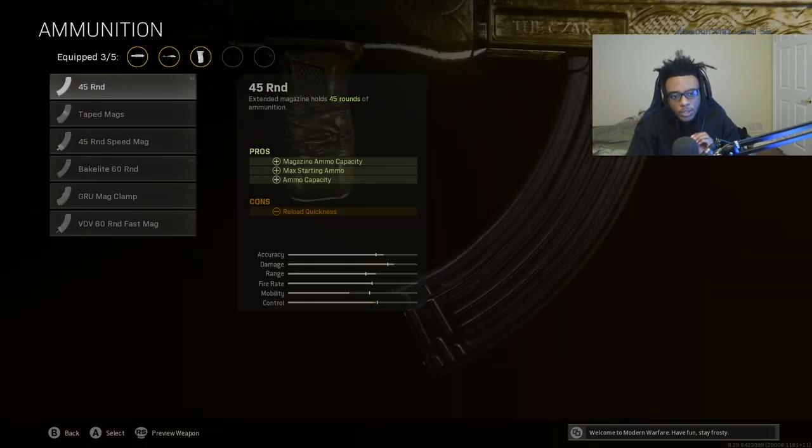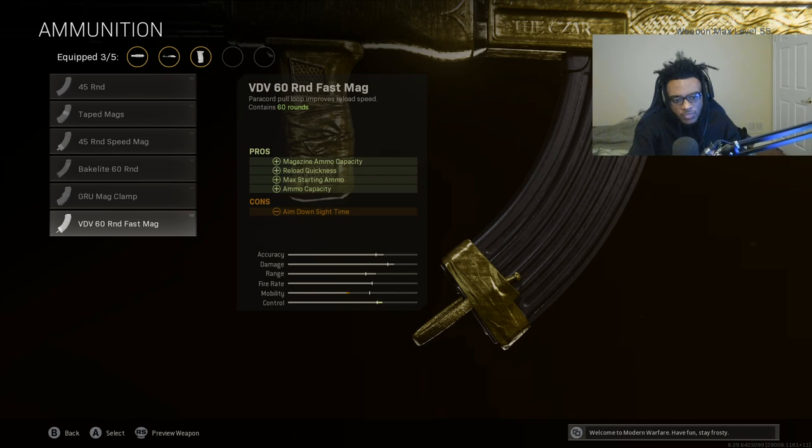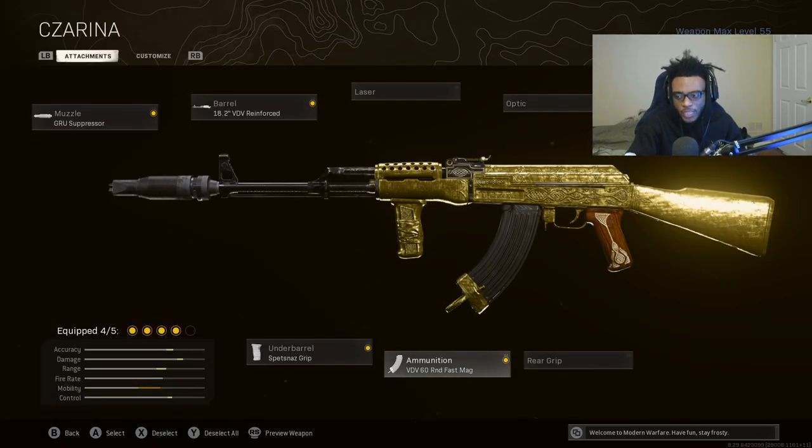For the ammunition, I'm running the VDV 60-Round Fast Mag. 60 rounds in the AK-47 is perfect - you can easily squad wipe teams, which you're going to see me doing in this video, and you can reload the weapon relatively quickly. It's a double whammy, and honestly the only ammunition type that makes sense to run on this gun. So we're going to be selecting the VDV 60-Round Fast Mag for the AK-47.